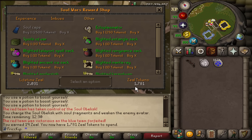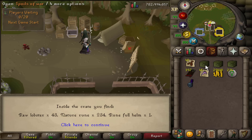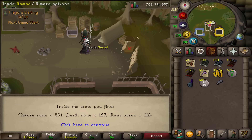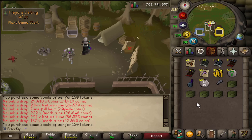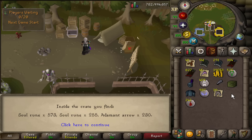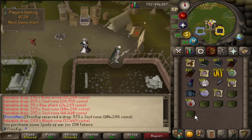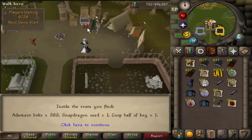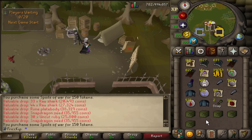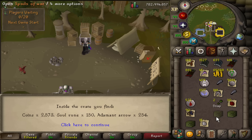It's been quite a few more hours of Soul Wars. I'm close to 1800 tokens and there's one more guaranteed log slot I can buy — the soul cape. But I'm actually not going to buy it yet. I'm going to go for the pet from the spoils of war first, because if I buy the soul cape first I'd feel obligated to buy a spoil of war every other game. If I get the pet on the first crate then the rest of the points could go toward buying the soul cape. The only things that matter from the shop are the pet and the soul cape.